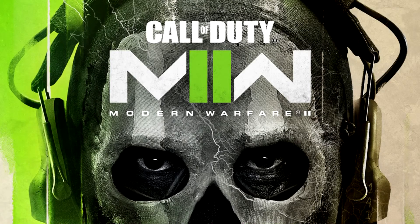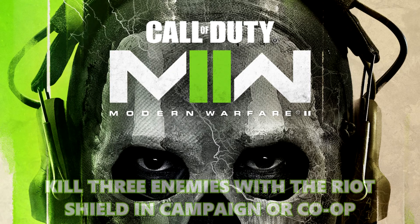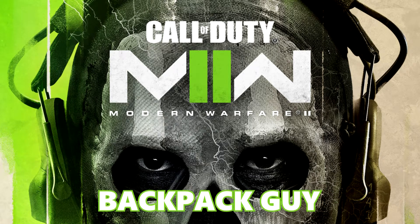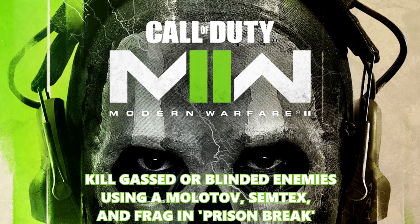Hey, what's going on guys, Globe here. Welcome back to another achievement guide for Modern Warfare 2. Today we're actually going to be getting two achievements on the mission Prison Break. The first one is called Wall of Duty and it requires you to kill three enemies with the riot shield in campaign or co-op. The second one is called Backpack Guy and it requires you to kill flashed or blinded enemies using Molotov, Semtex, and Frag Grenade in the mission Prison Break. I also have a bonus achievement in the middle of the mission, so let's get started.